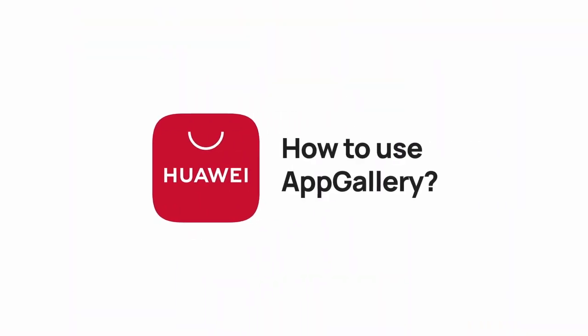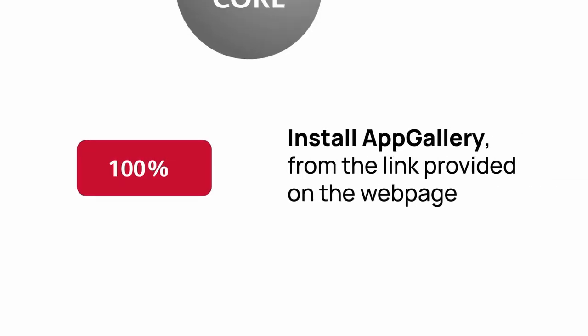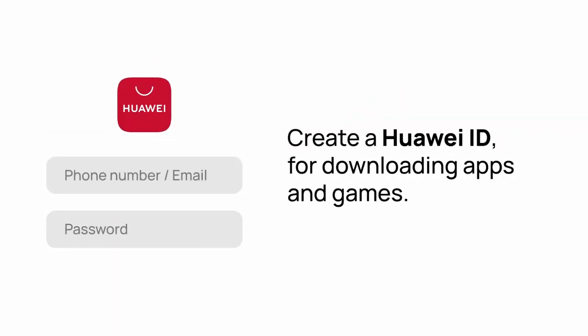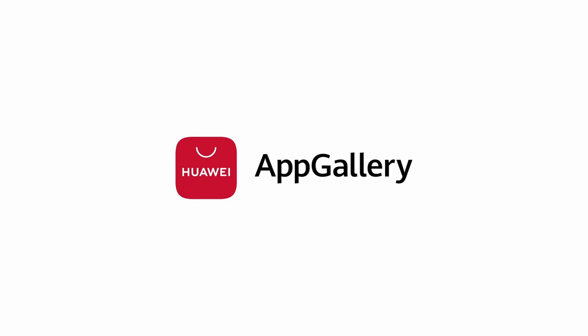To download App Gallery on your Android phone: download App Gallery, then download the HMS Core from the link below, create your Huawei ID, and change your country to Italy, Netherlands, or Greece. Connect your in-game account to Facebook or IM30 to keep your progress. Now you can download Rise of Empires from App Gallery and start playing.